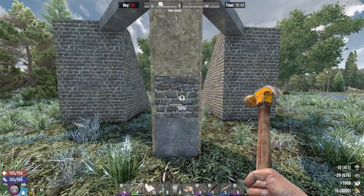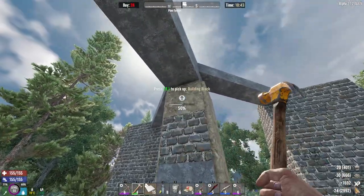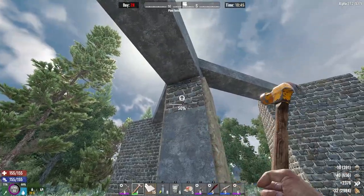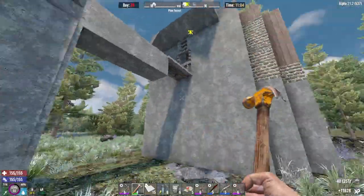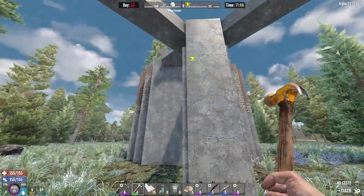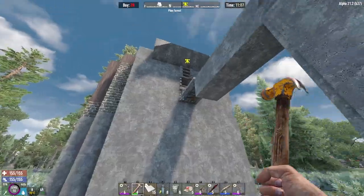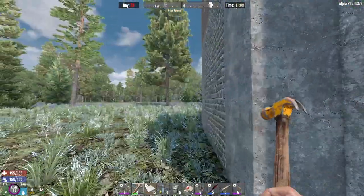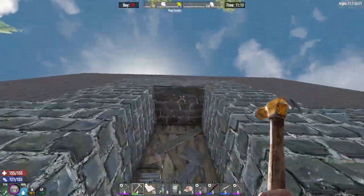I'll check inside the base to make sure I'm not missing anything. That's all the plating done and fully upgraded to concrete. I only have 250 cobblestone left, which I'll probably save for horde night. I might make a little more right now because if I run out that's going to be a problem.